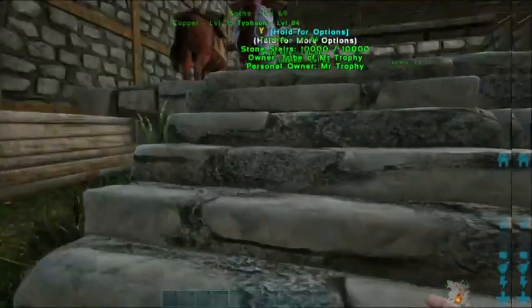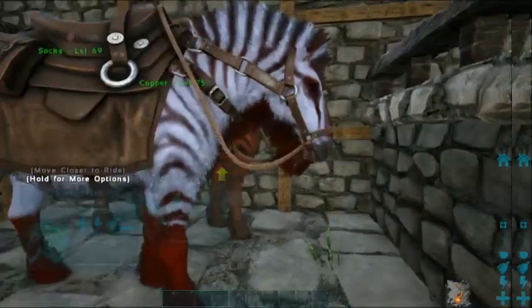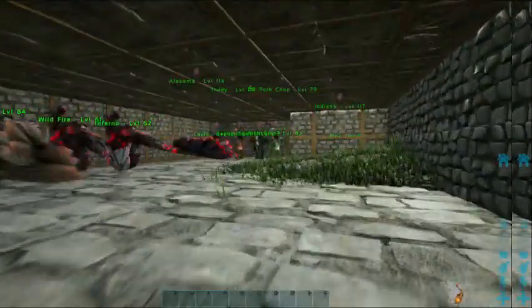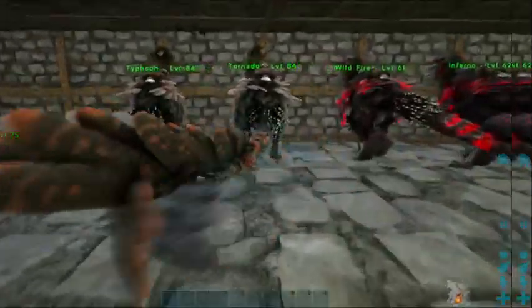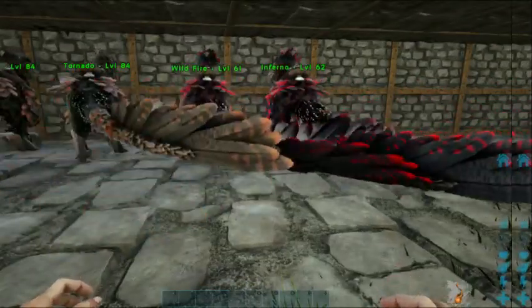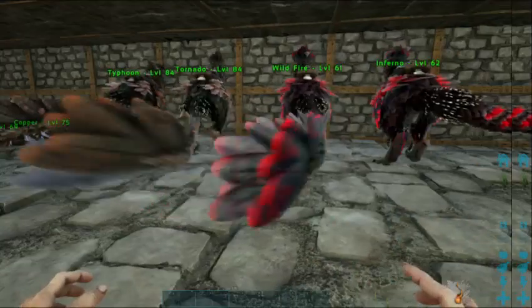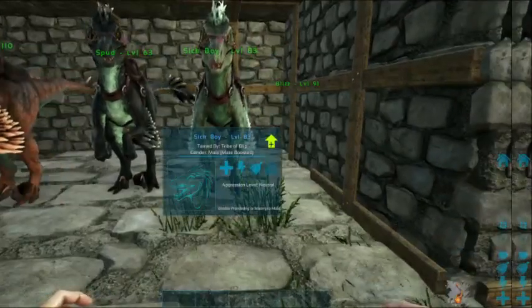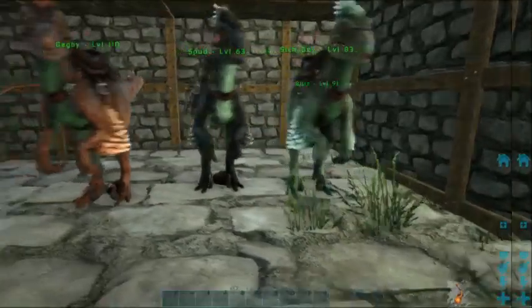We've got a troop of DOs up here - some of them look like they were potentially twins when they hatched. We've got our sick boy Spud, Begbie, and this one's Leila. These are the guys from Trainspotting the film - that's who they're named after.